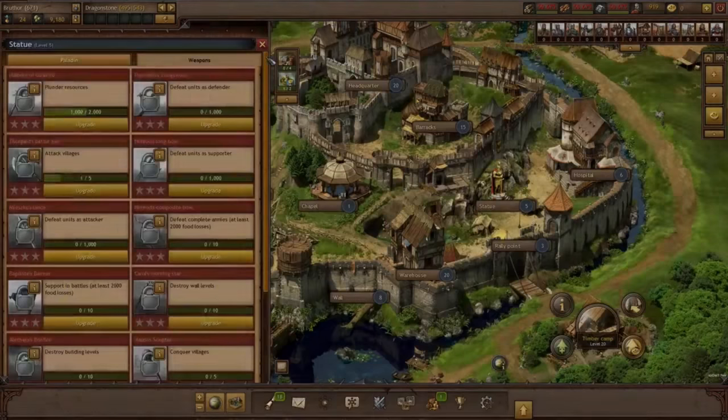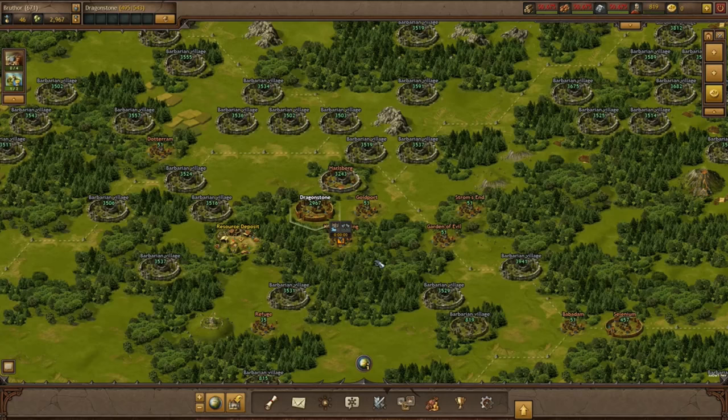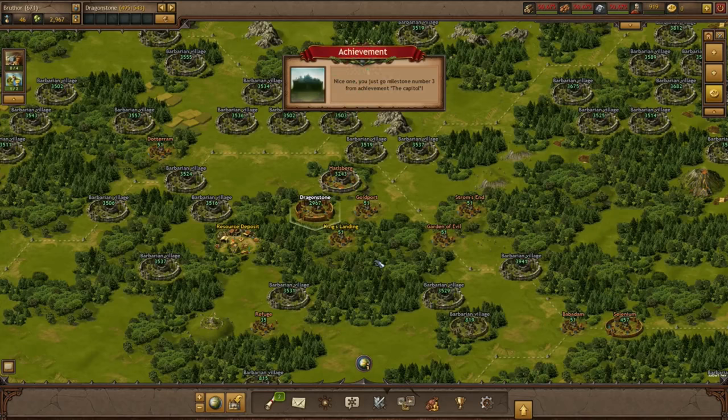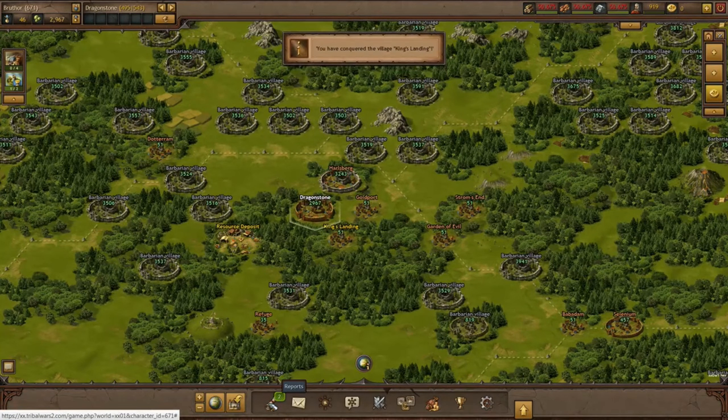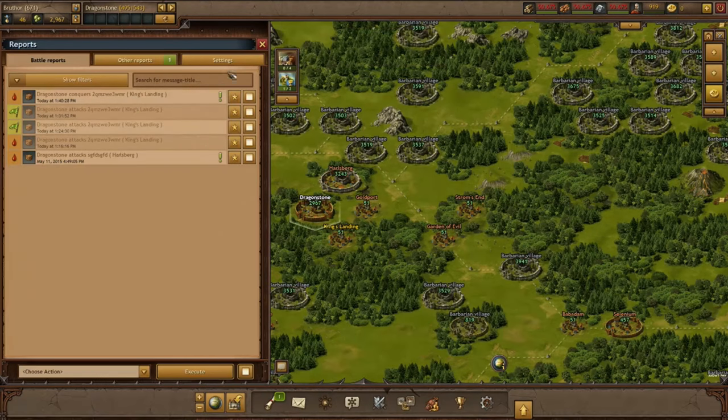If you have a paladin equipped with Vesco's Scepter, you can get lucky and conquer a village with only three attacks. Once the loyalty of a village drops below zero, you have conquered the village. The loyalty value is reset to a value of 25 and will slowly recover over time. The last successful noble attack will also consume your assigned nobleman — he will then basically become the leader of your new village.